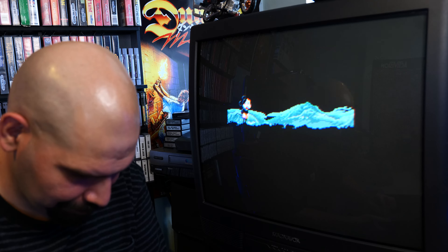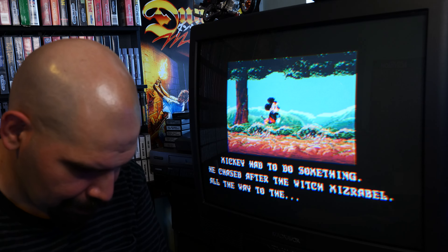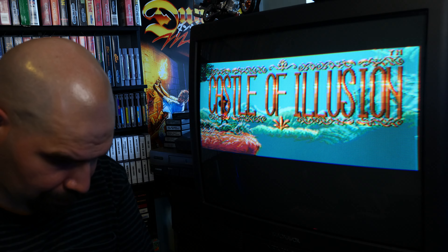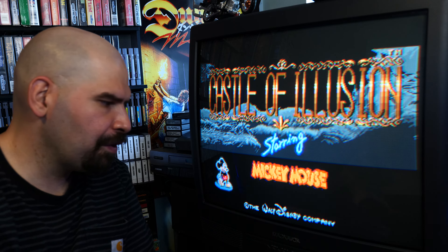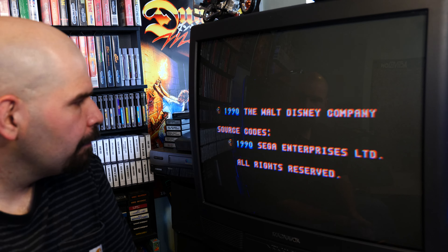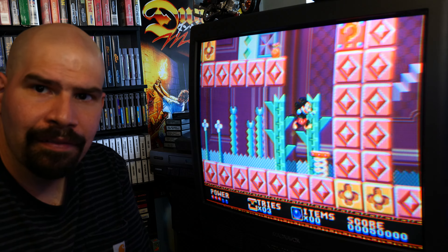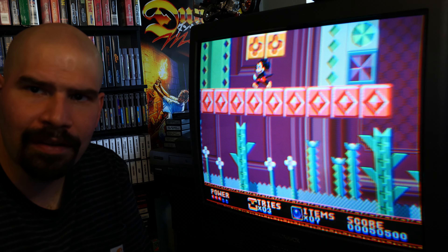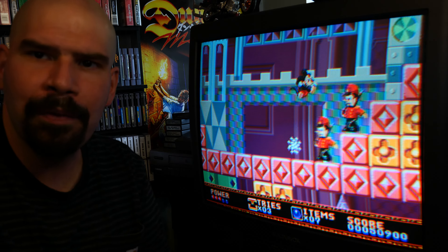Alright, I'm excited now! Let's see if there's any regular cheat codes — and there is. Just out of curiosity, this came out in 1990, so it's an older Sega Genesis game, but this is definitely one they demoed a lot back in the day. Sega of America would demo this game on TV talk shows to show off the capabilities of the Sega Genesis.